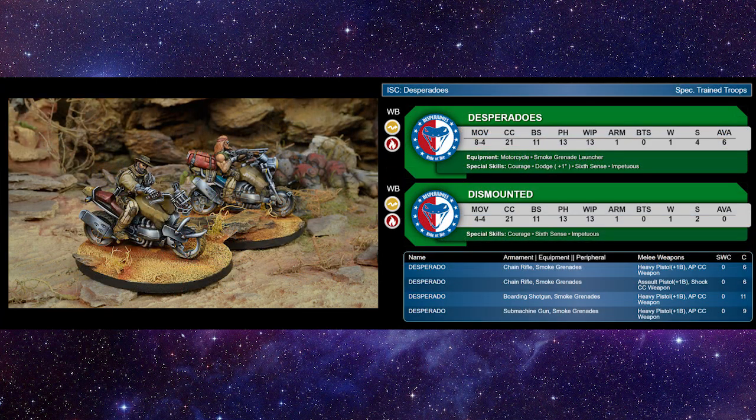Desperados had a big change — now they're only 6 points. You choose between Heavy Pistol plus one burst or Assault Pistol plus one burst, AP CCW, or Shock CCW. Bring four of these guys, fill your top 10 as normal, then fill the last four spots with Desperados for tons of smoke and short-range fire. They bring the impetuous order — use it to throw more smoke since they're fast. They're 8-4 movement, 21 CC, 11 BS, 13 Fizz — throwing smoke on 16s, which is pretty reliable. 13 Whip and 1 armor. I love the Desperados.